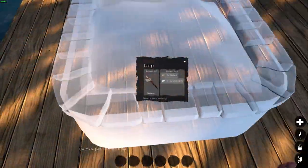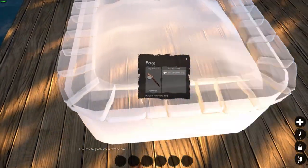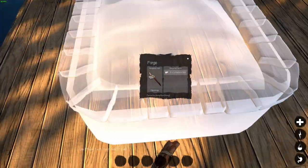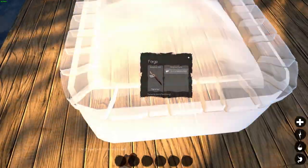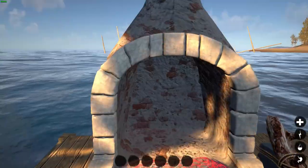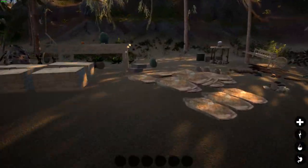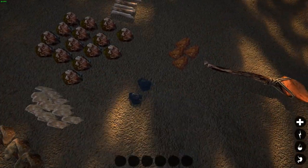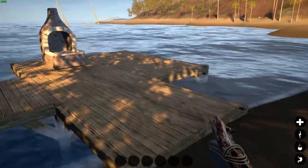Some might think of it as cheaty, but I think of it as using what the game has given me. It gave me the ability to hit X and pick up the item, and it gave me the sunken treasure loot — so the chest is part of the loot in my humble opinion. Bam, got our forge — nailed it! Okay, let's go grab some coal. I don't have a whole lot, so we need to find more coal, but that'll be enough.